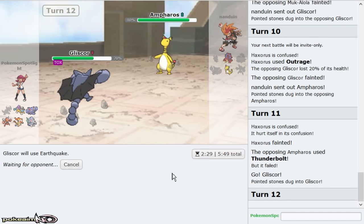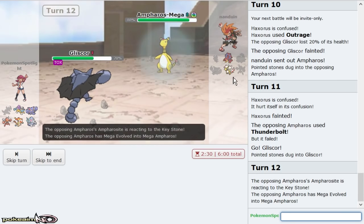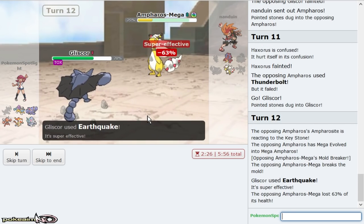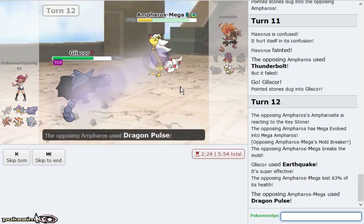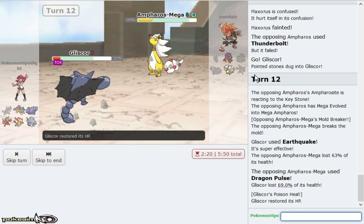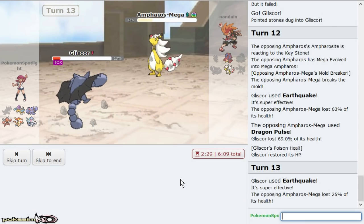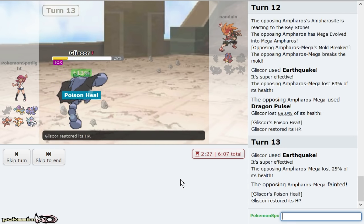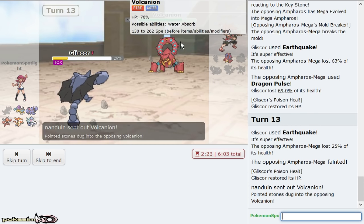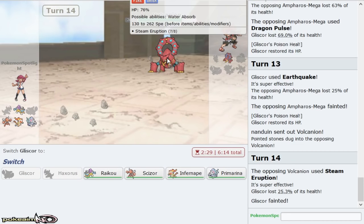We'll go Gliscor here and click Earthquake. It's funny — if this was Agility I might potentially get reverse swept, but it got slower by Mega evolving so now it's not faster than me, and then my Close Combat mon revenge kills it. I'm really happy that we get the first game where Haxorus puts in a ton of work. His team composition was just really really slow and Haxorus just has a field day versus that type of stuff.